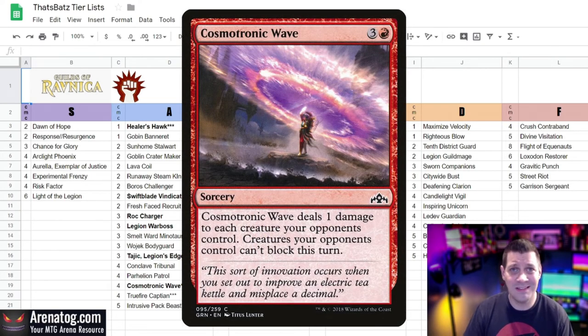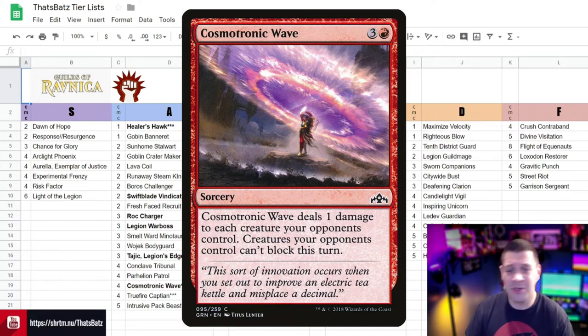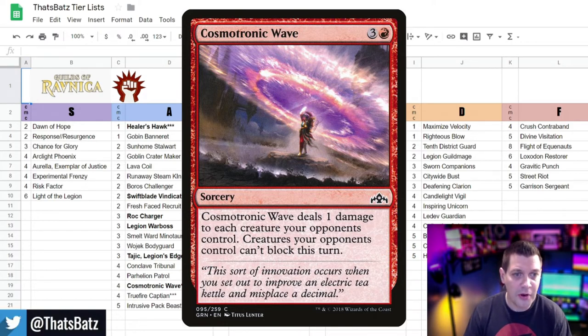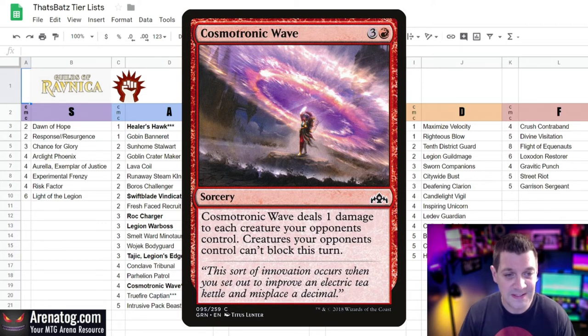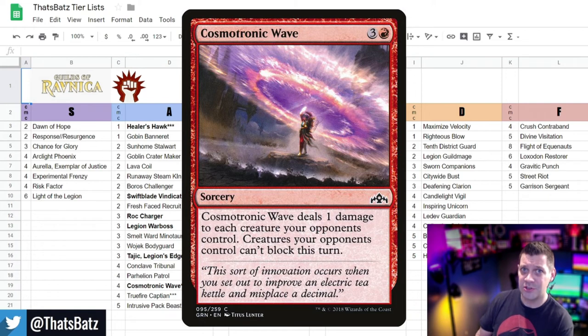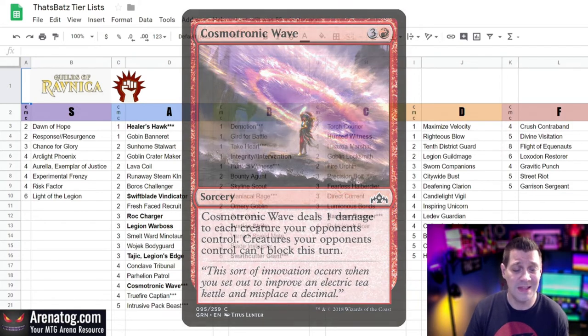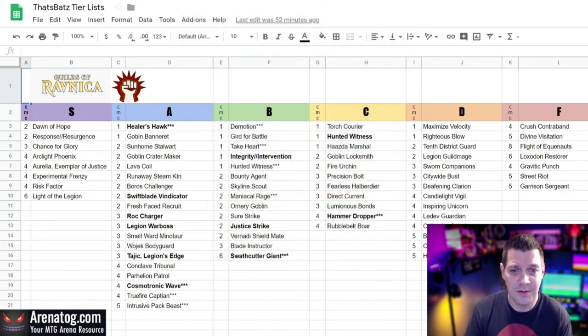Cosmotronic Wave is just excellent in this deck. Usually what ends up happening is you get some steam early — you hit your opponent for one damage on turn two, a couple more on turn three, maybe six on turn four — and then the game stalls out a little. You sweep in with Cosmotronic Wave, which has two amazing effects: first, it makes your creatures unblockable so you often just finish them off, and second, you can use it defensively against other Boros decks because so many Boros creatures have one toughness, so that one damage will sweep the board. Basically, you want a low curve.